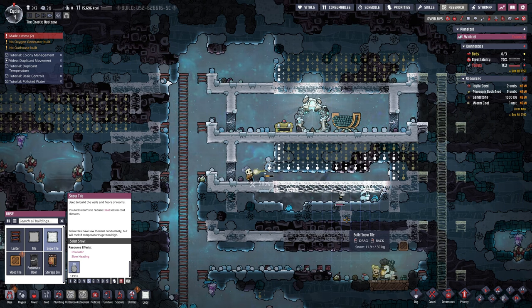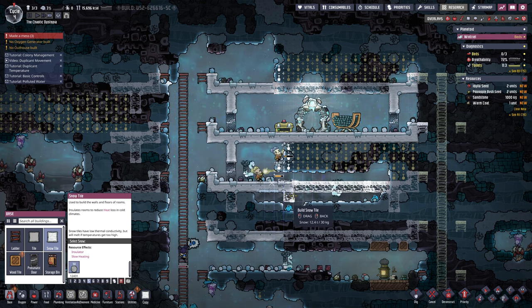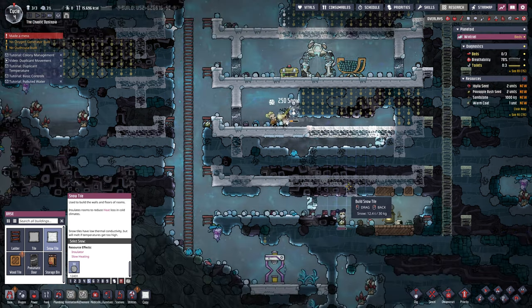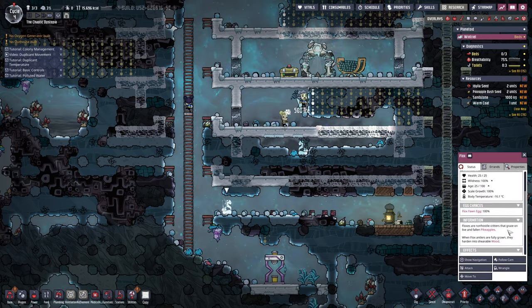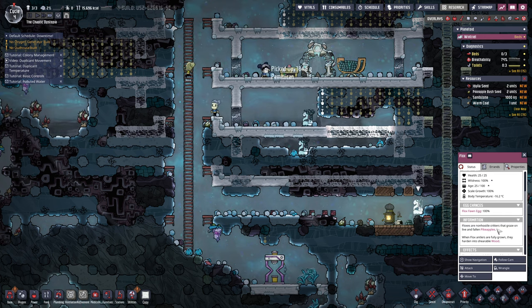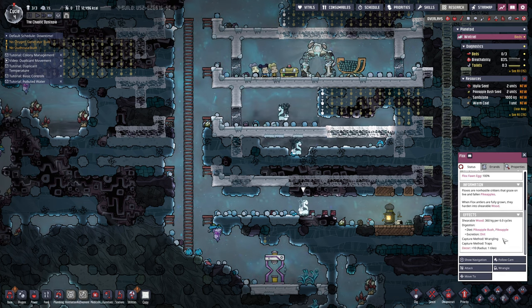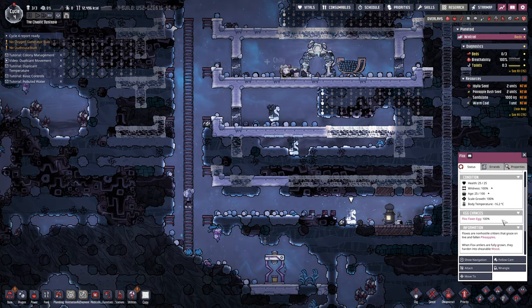Bubbles just peed again. Hurry up Bubbles, get out of there. Okay, that was close — Bubbles was half a second from being trapped. And hopefully this Phlox gets out of there. These guys I don't know too much about — they don't spawn anything else besides their own eggs. I know their antlers are made out of wood, or can be used as wood. They eat pike apple bush and they poop out dirt. Awesome — we definitely want to farm these guys.